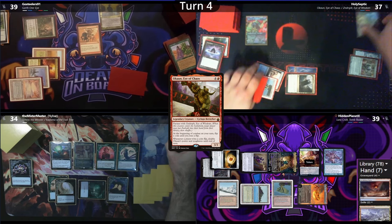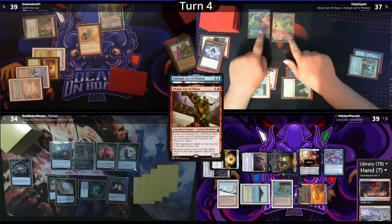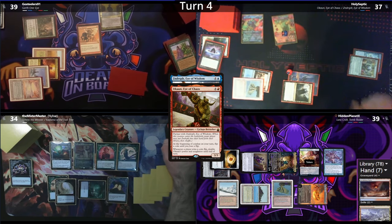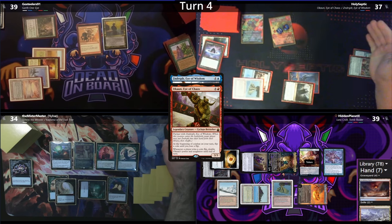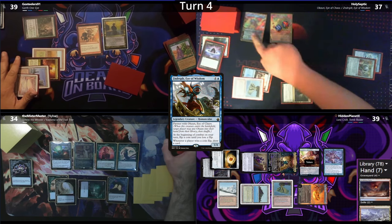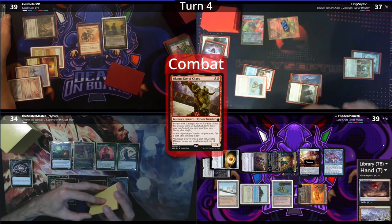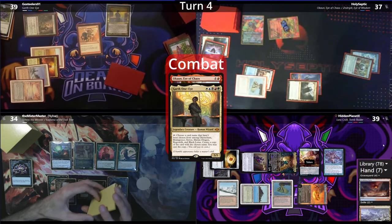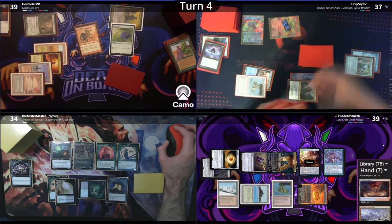Septic plays a Command Tower and casts his other Commander, Okon. He resolves and combat is held. Septic has 2 triggers, and triggers Okon first — Odds is victory and he starts rolling, winning flip after flip. Hidden is very happy he has protection, as with every win he draws a card off Xander Split and doubles Okon's power. He loses after 10 flips, then resolves his Xander Split trigger, winning 3 more rolls. Septic then sends Okon at Ghost Dealers for a lot of damage, with Ghost Dealers blocking with Garth and tapping the Commander to cast a Black Lotus before damage. Septic discards a whole bunch due to hand size.